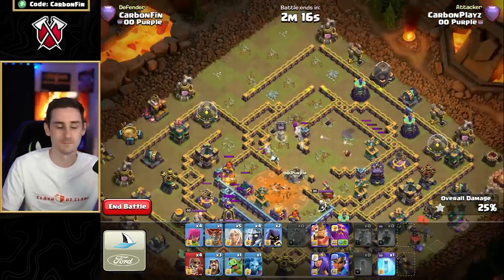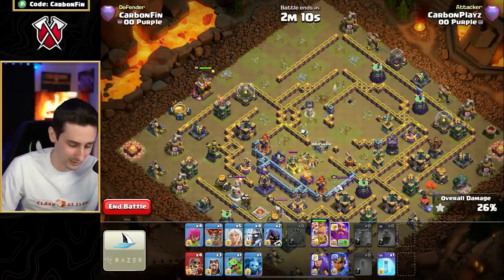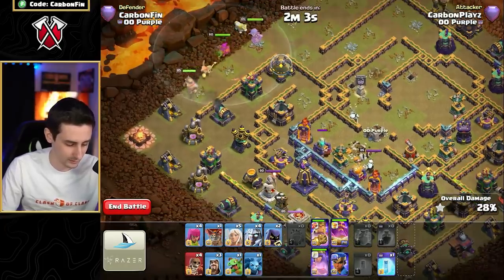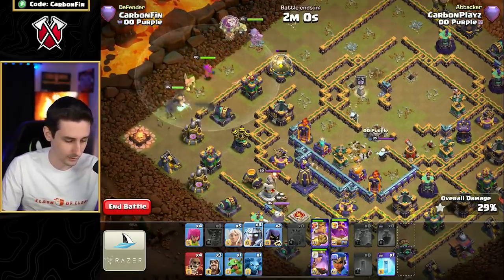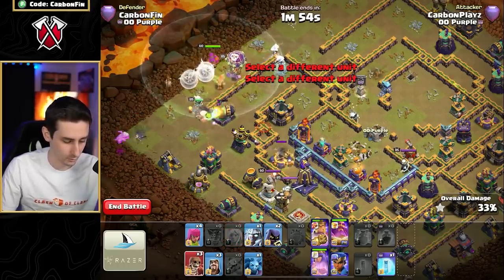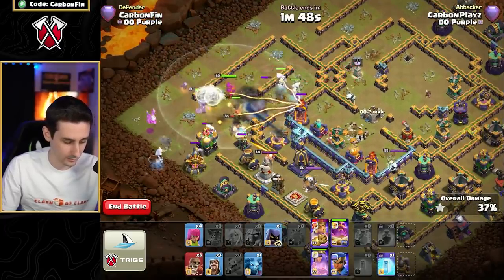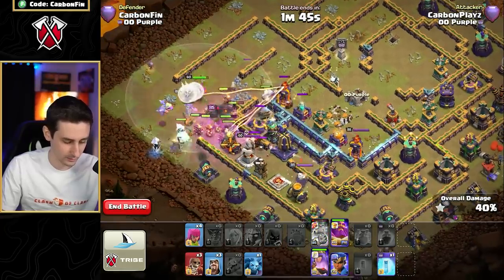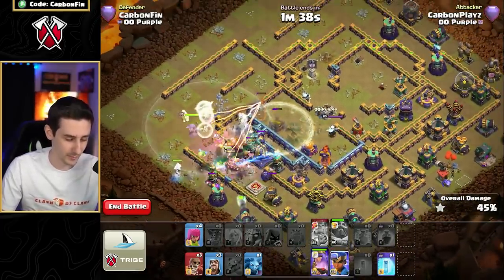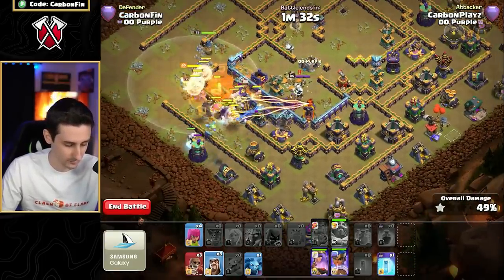Does the single target inferno go down? It barely goes down — super archers wow! Because I dropped the invisibility spell just a bit early, the lava hound and ice cone did not come out. Drop the warden, drop a queen, another balloon, some electro titans to move in, a baby dragon, healers to come across. Wall break through here, headhunter, another electro titan, king ability, another headhunter — pop the warden eternal tome. King comes back alive from the phoenix, drop the RC, and we continue through.